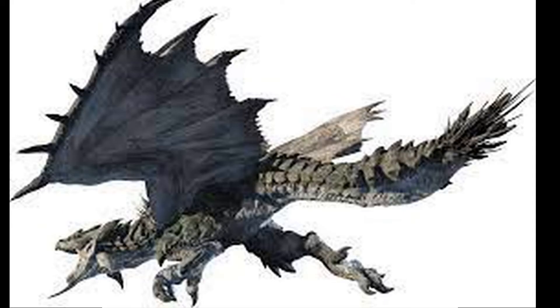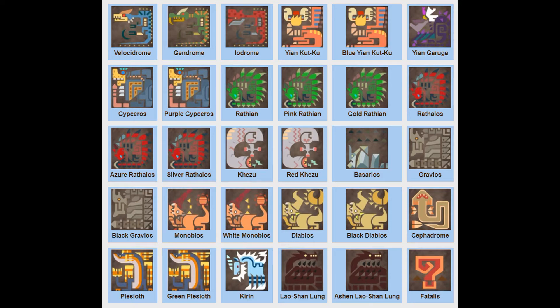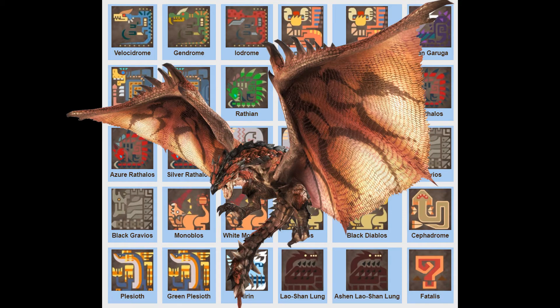Next we have Rathalos. This is an example of a monster that can use a certain attack but I won't name it that type because it doesn't use it often enough. Rathalos does use fire, but it's not as prevalent as its normal attacks, poison attacks, and it does fly — so I can only call this Poison/Flying. On the other hand, Rathian does both fire and poison type moves and also flies. But its only poison attack is when it goes up and attacks with its claws, so yeah, Rathian is just Fire/Flying.